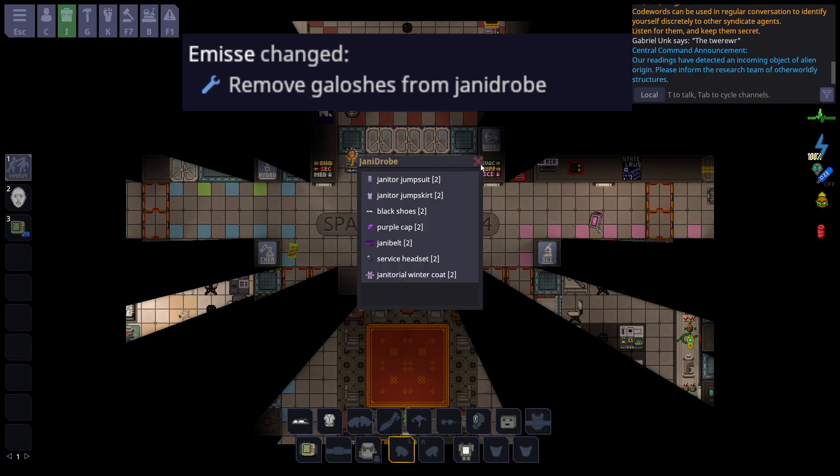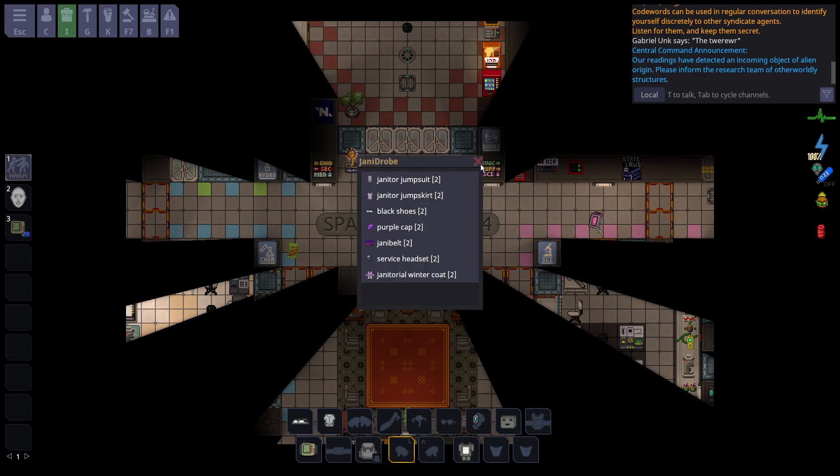Galoshes were removed from the janitor drum, so gone are the days of people breaking into the janitor's closet within the first 15 seconds to get no-slip shoes. This should reduce the amount of power-gaming from both heads and non-heads alike — valid hunters and such. Unfortunately it needed to be done because basically every single round you'd see somebody breaking into the janitor's closet on round start, or even the captain going in just to get a slight combat advantage.